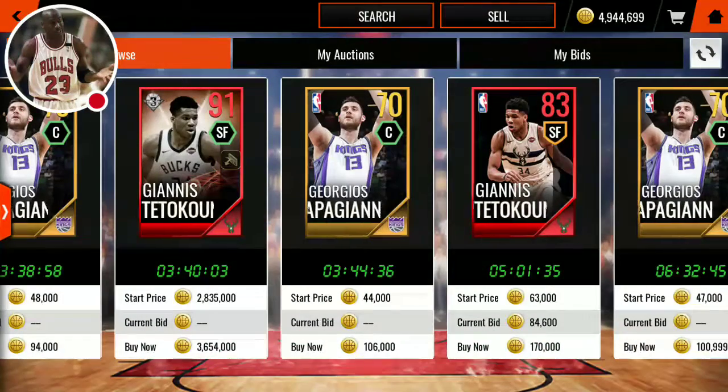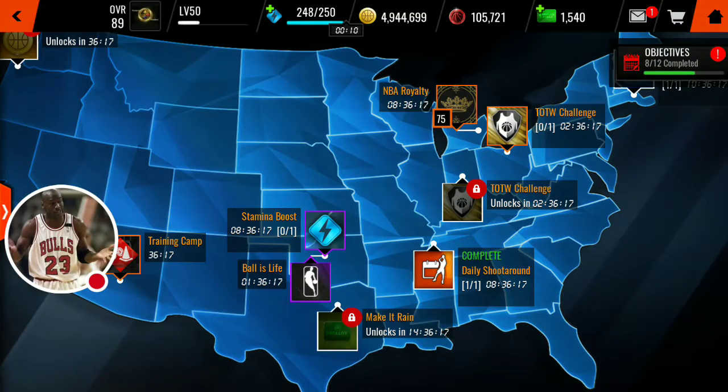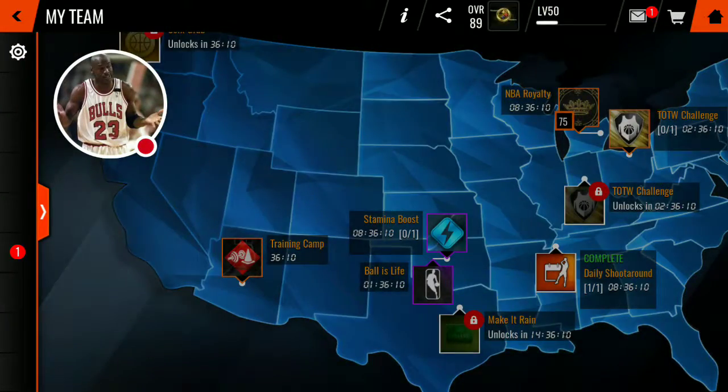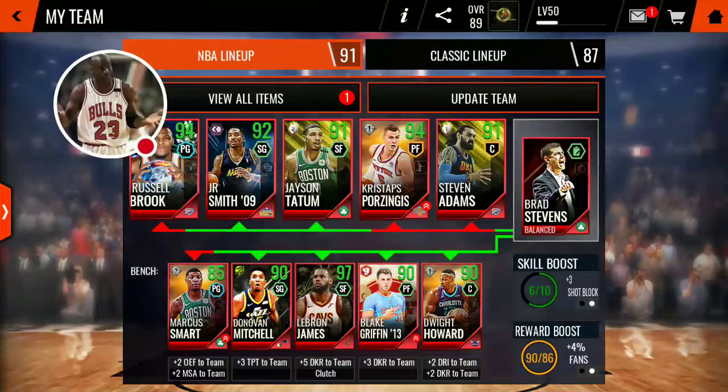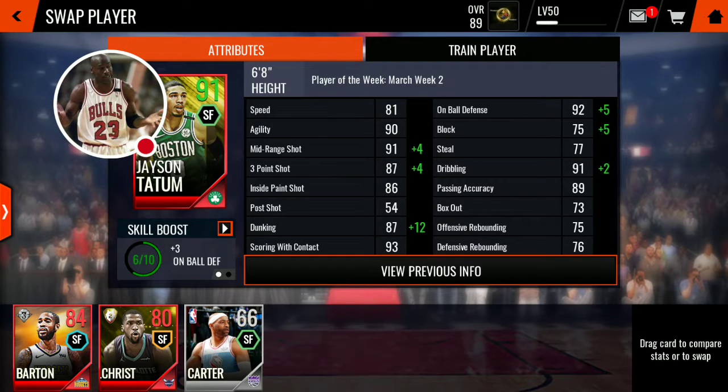If you're trying to get the AD, then pick him up. But besides that, I would just say either grind out the Royalty live event - which I already did, so I'm not really worried about that anymore - or just pick up the Giannis. It's that simple. If you want to get him, those are his stats. He doesn't play as smooth as Giannis - that's why I would say pick up Giannis, even though I'm lagging, he still doesn't play as smooth as Giannis.